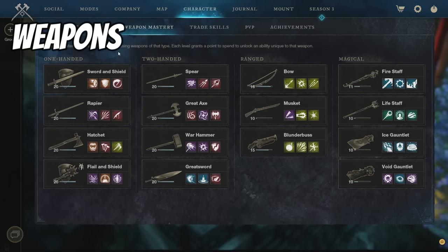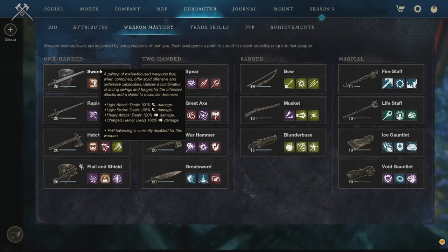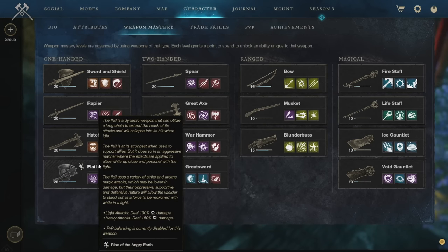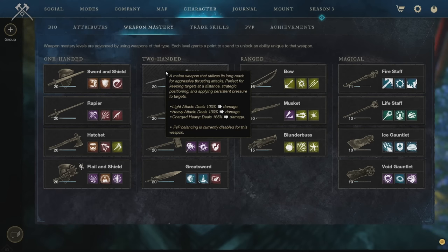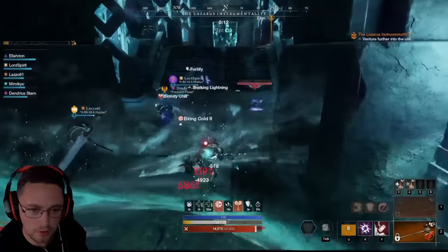Moving on to weapons — there are a number of different weapon combinations you can use. My personal favorite, which I think is close to unbeatable for most players, is Sword and Shield combined with the Warhammer. Another option is to replace the Sword and Shield with the Flail and Shield. You could also use Greatsword plus Warhammer, Greatsword plus Spear, or Flail and Shield or Sword and Shield with a Spear.